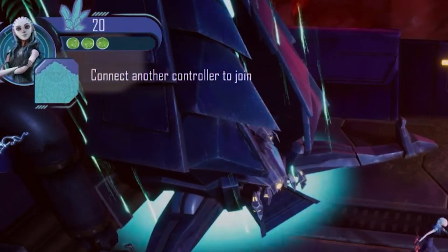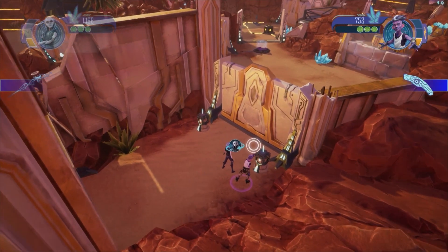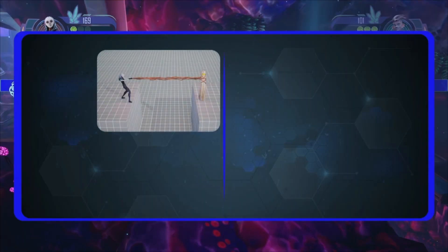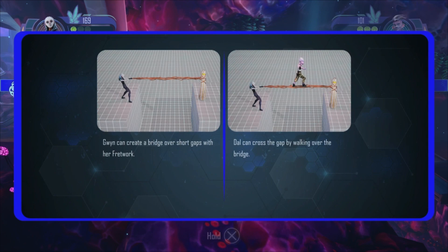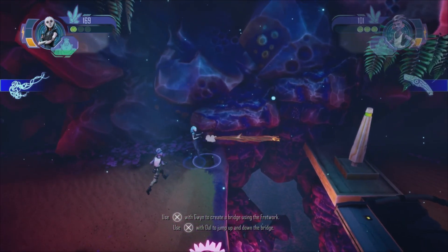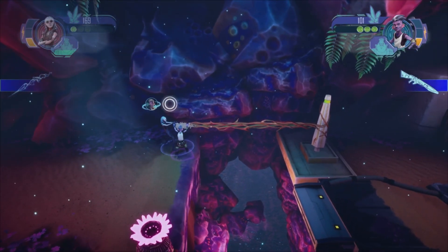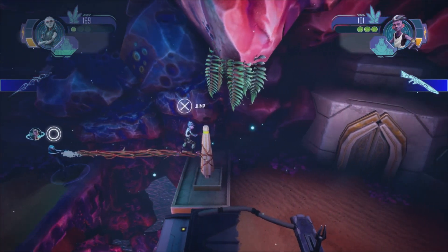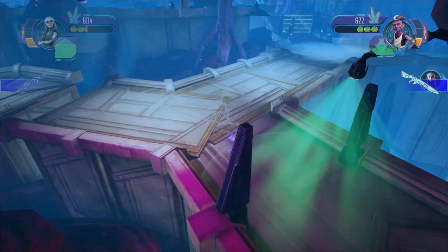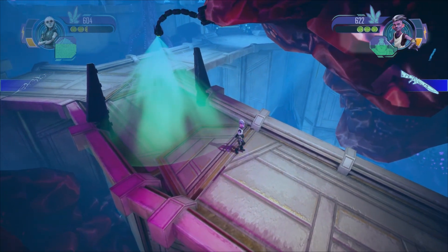Star Trek Prodigy Supernova is a game that is begging to be played with two players. Throughout the game, you'll be switching between Dal and Gwyn to progress through the levels. Gwyn is able to bridge her Heirloom across short gaps for Dal to cross. Dal also has an ability that lets him blend in with his surroundings like a chameleon, so he can sneak past highly secured areas.